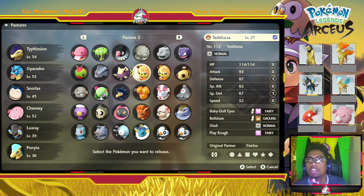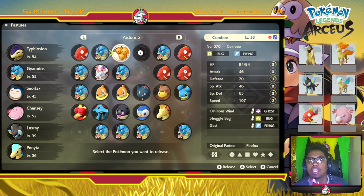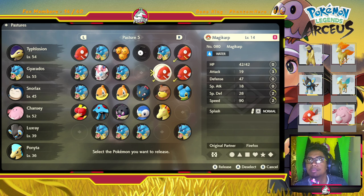Then you can just filter through what you want to release. If you have multiple copies of certain Pokemon, tap on them and you can do all your boxes at the same time.